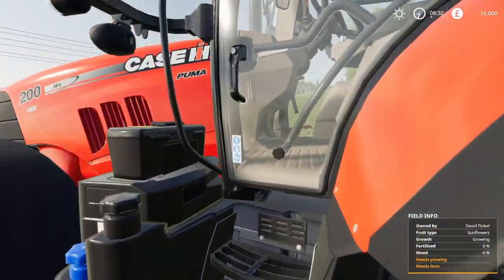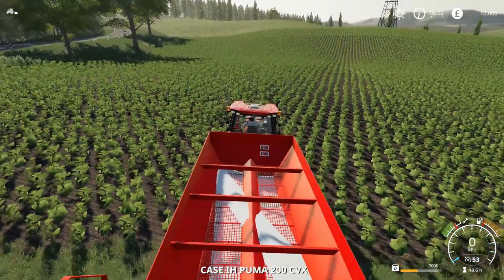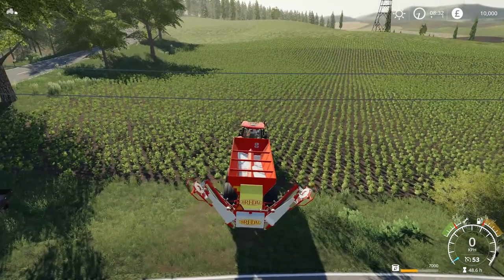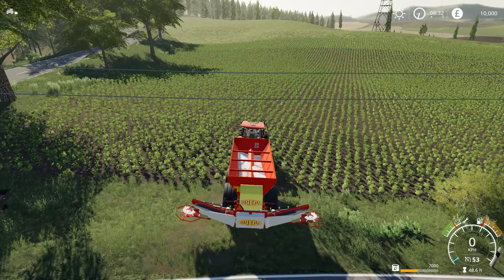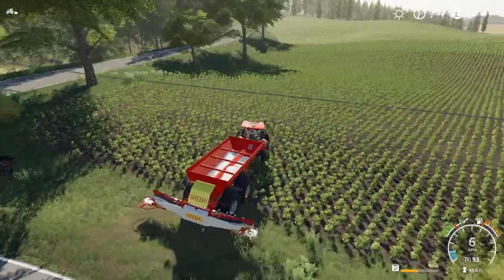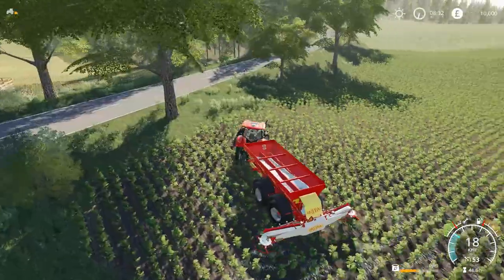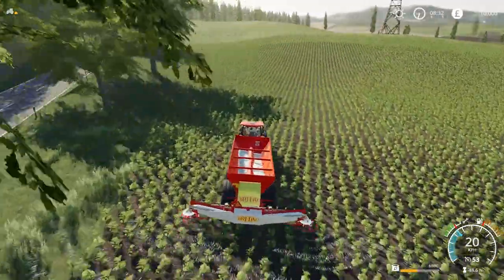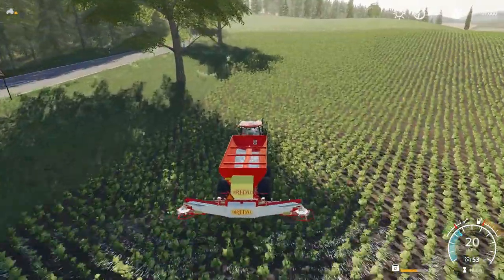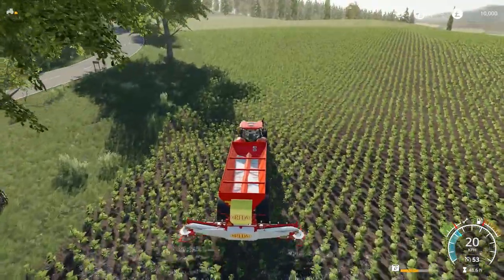I can see a chap's name is David Finkel — he's got his sunflowers there for us to work on. The spreader is already full of fertiliser waiting for us. We've just got this field to put fertiliser on for now. I'm surprised he's got road crop wheels on the tractor and not the spreader, but it's their choice.